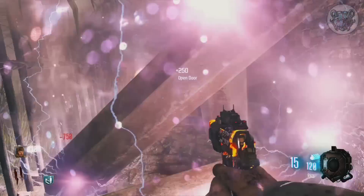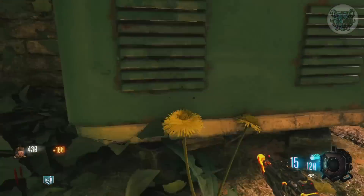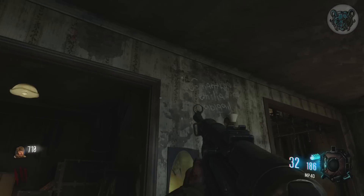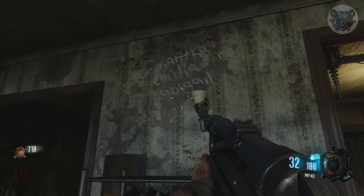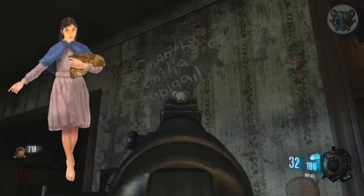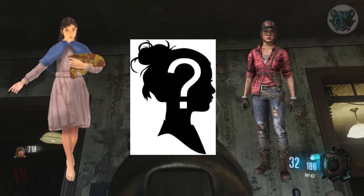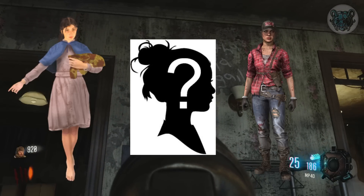There is another easter egg on this map where you spam a cheat code to blow up all the monkeys — these are not related. Also worth mentioning: the words 'Samantha, Amelia, Abigail' are written on a wall in the dressing room on Kino der Toten. At this point in the storyline, we know Samantha is Samantha Maxis and Abigail is actually Misty from Black Ops 2 — however, Amelia remains an unknown person in the storyline. It's widely believed she's Samantha's mother, but there's no confirmation.